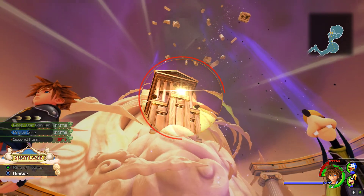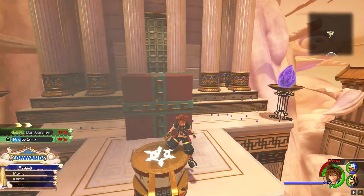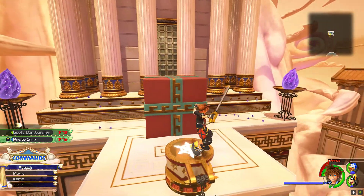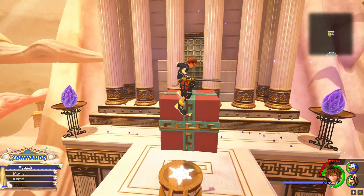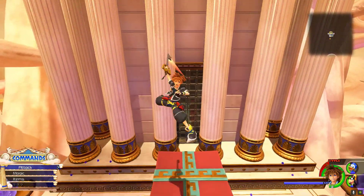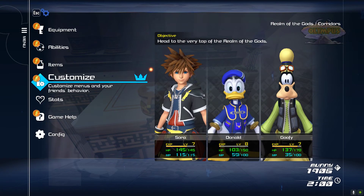Alright, so we go here, and we do this. There we go, and then we jump. How do you air-step? Well, you know what? Let's look up the tutorial.